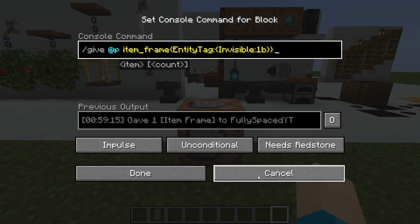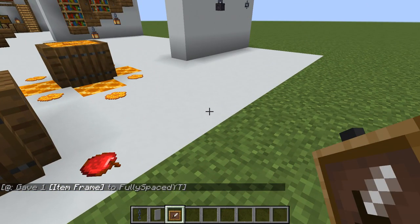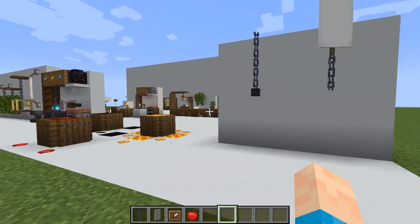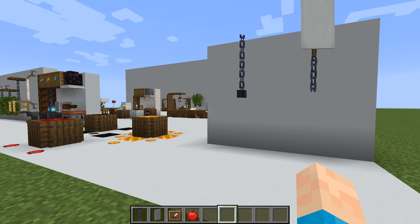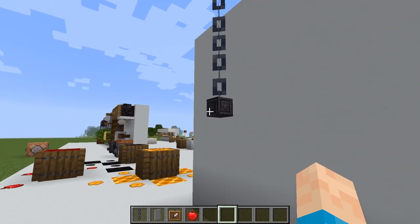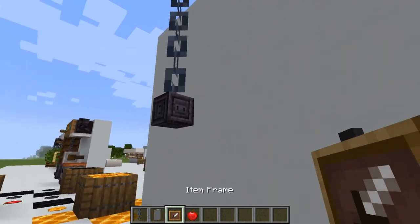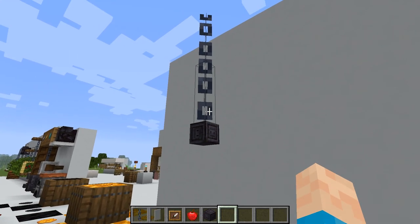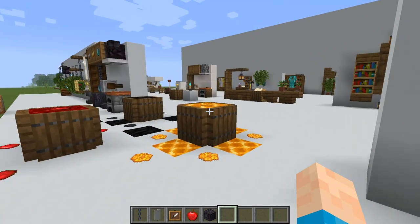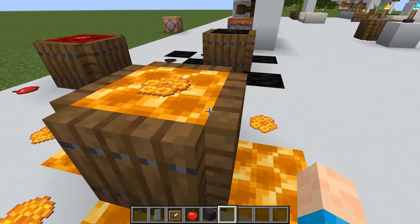I will put the command in the description for you guys - you copy that into a command block, paste it, and you'll get an item frame. What this item frame is, is it's completely invisible and you can literally just place anything on it, like apples, so it looks like they're sitting on the floor. This will be huge for builders in upcoming builds now that we've got 1.16. Obviously you can't do it in survival, which is quite sad. You can make a little chain that you can pull on here as well - we've got an invisible item frame and a chiseled polished blackstone - it looks like a chain you can pull.